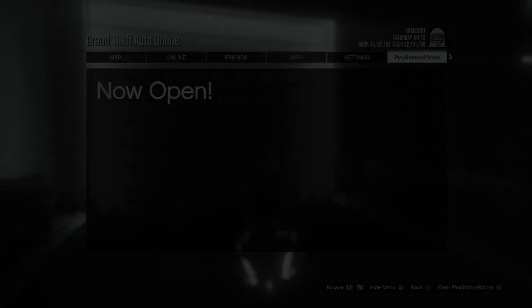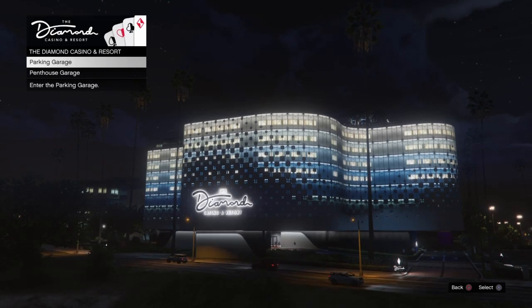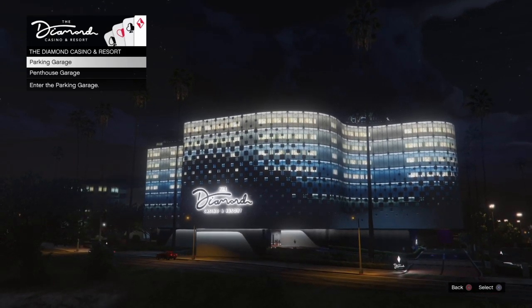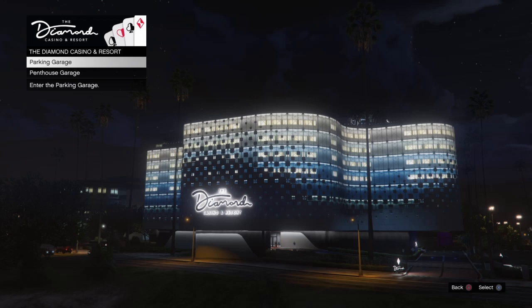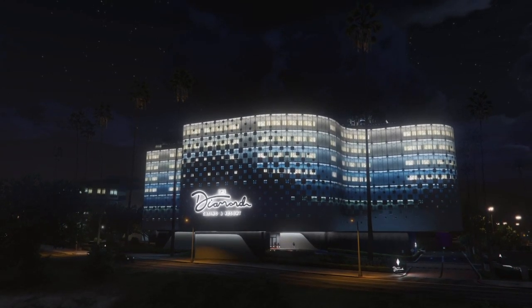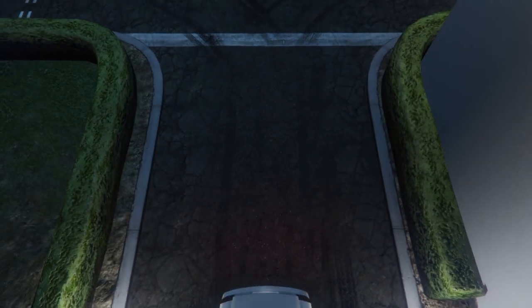While our friend is hovering over the PlayStation Store, we're going to pull up to the parking garage and wait there for a second. There's a little bit of timing involved — we want to both select X at the same time. So I'm going to select parking garage and my friend is going to select to go into the PlayStation Store at the same time. On the count of three: one, two, three.